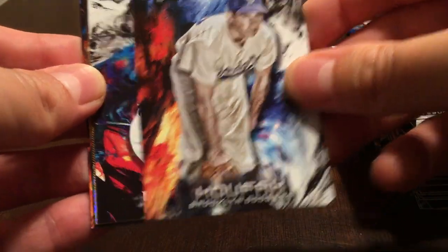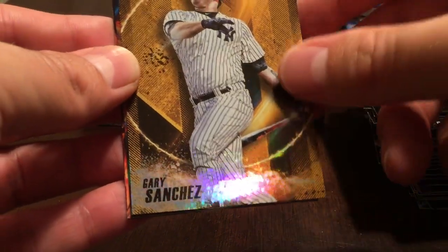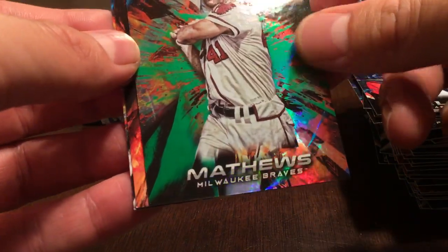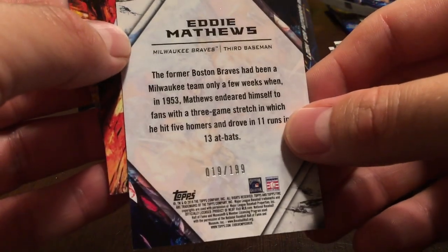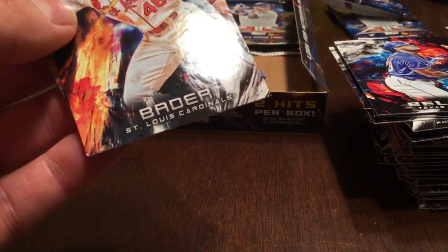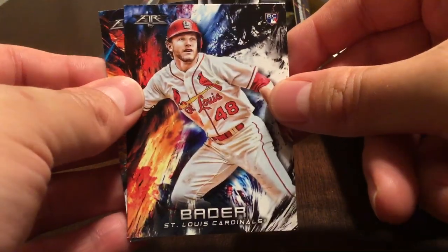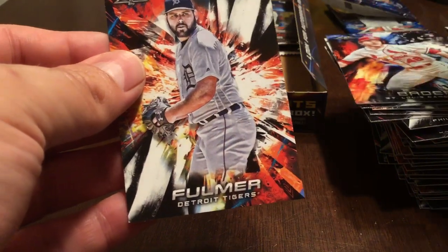Three packs left. Sandy Koufax, Adrian Beltre, Gary Sanchez insert. This is Eddie Matthews of the Milwaukee Braves, numbered 19 of 199 — the green parallel. Harrison Bader having a nice year, and Michael Fulmer.